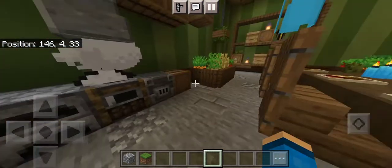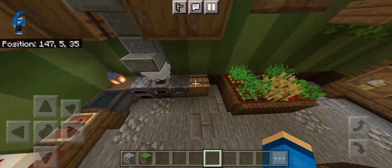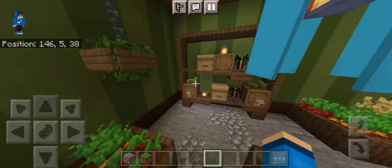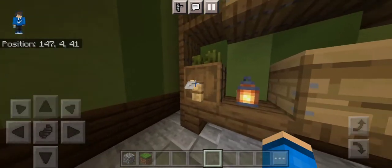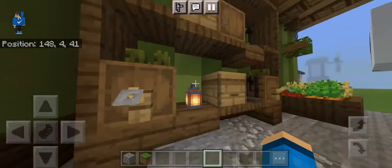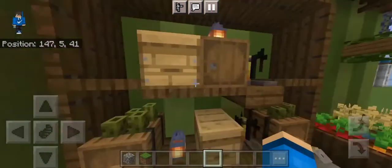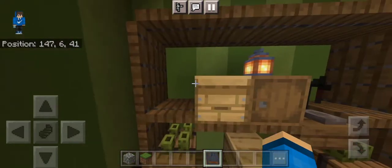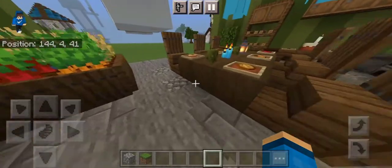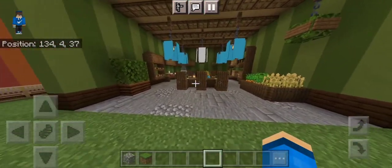Then we have some blast furnaces if you want to cook other stuff. Then we have some more storage, then some lanterns, then another hanging basket that's like a water tank — if you need water, these two supply it. This is just some crates and boxes with stuff in them, like brand new stuff. We also have some soul sand. And that's it for this kitchen design.